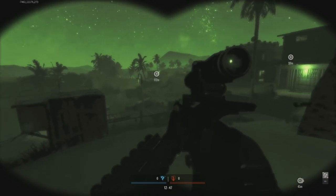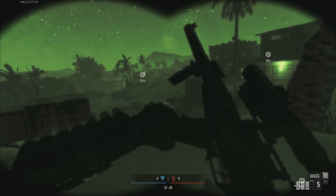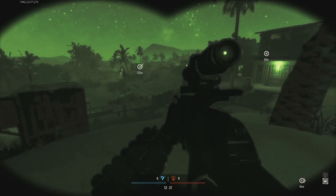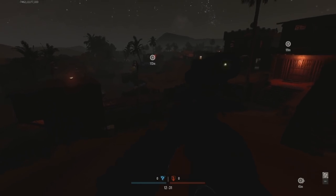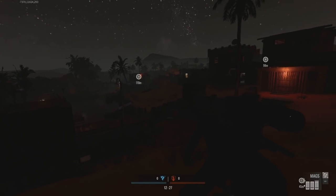The only tip I have for night maps is to use tracer rounds. At nighttime it's really hard to see where your bullets are impacting. Thankfully, with tracer rounds at night — especially with night vision — you can see the tracer rounds much more clearly and see where your shots are going. It really does help, and it's probably the only time I'd say tracer rounds are actually useful.